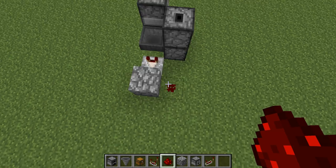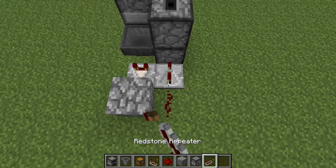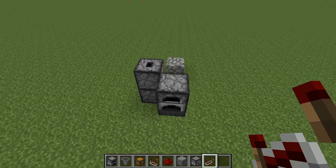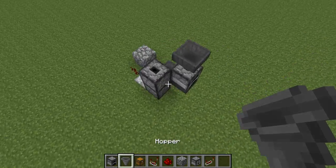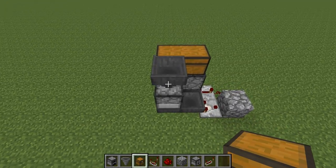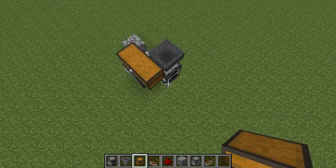Then get your redstone comparator like this, and then you also need a redstone comparator — just follow what I'm doing, guys. Go ahead and set that to four ticks. Then what you want to do is have your machine like this, like that, like that, and then you can go ahead and go like that.